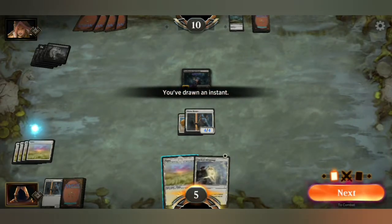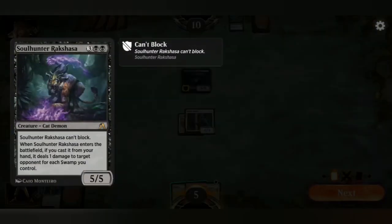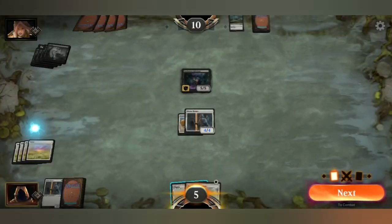Whoa, you've drawn an instant! Now let's have a quick look at this card. When Soul Hunter Rashka — can't block. Interesting. When it enters the battlefield it casts from your hand — it deals one damage to target opponent for each swamp you control. And he controls five swamps — that's how I took so much damage. That hurts.